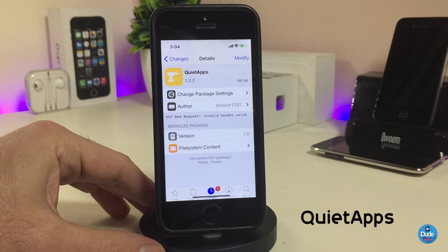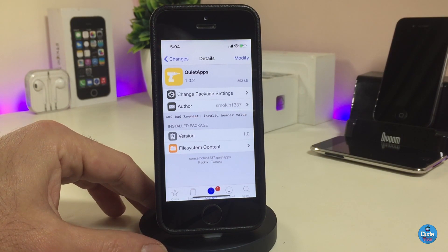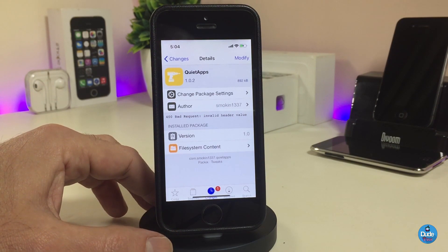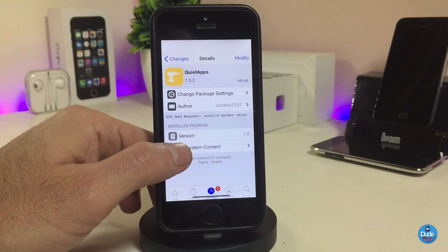The second Cydia tweak is called Quiet Apps. Basically, once you download it, it will mute mostly notifications, banners, and more. Let me jump into the settings to talk about what's available there. First of all, we have the Silent App option.